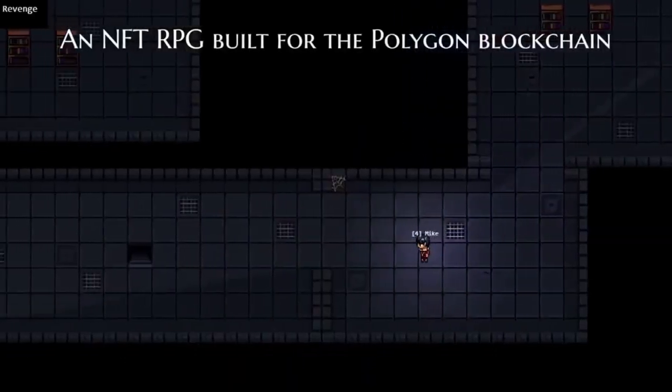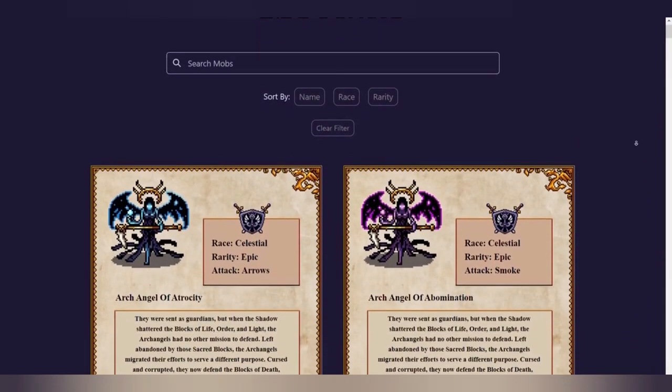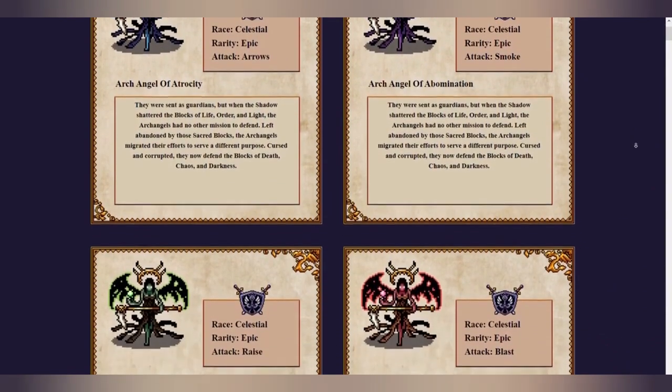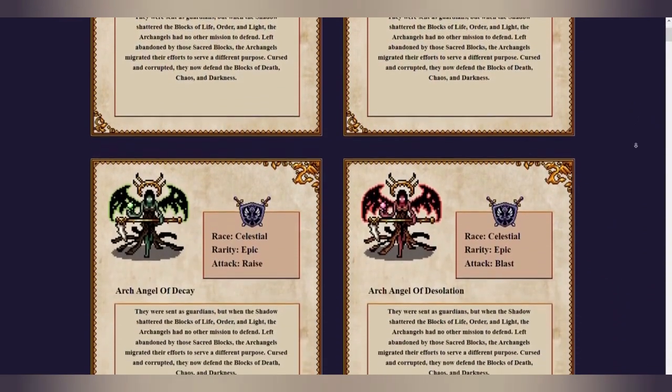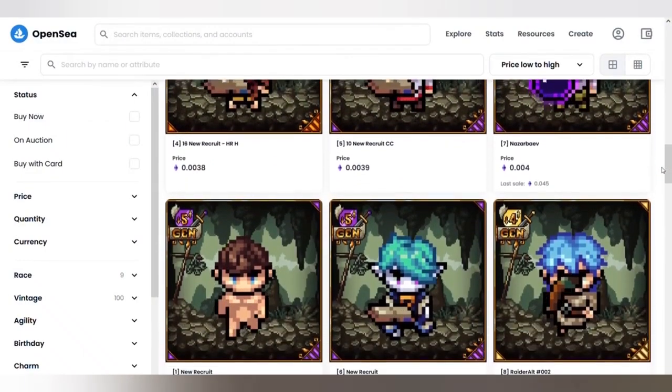You can earn from the game by completing dungeons, which rewards you with the tokens Raider and Aurum. Token holders receive a share of all revenue generated through in-game purchases and activities. You can also stake your Raider token for Aurum tokens, and trade NFTs in marketplaces like OpenSea.